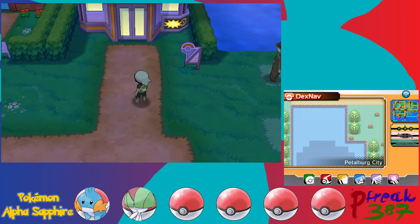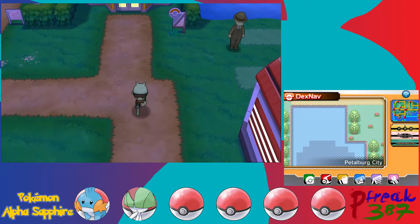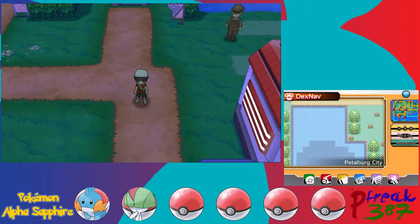And that's basically where we ended. We were also told to go ahead and take the gym challenge, which means we have to head over to Rustboro City. So in this part we are going to continue on and try to head towards Rustboro City.